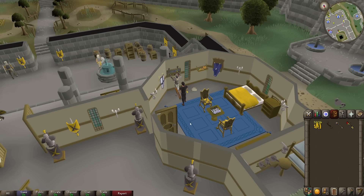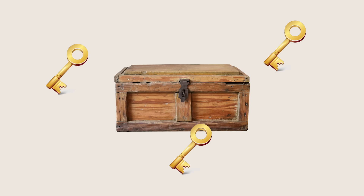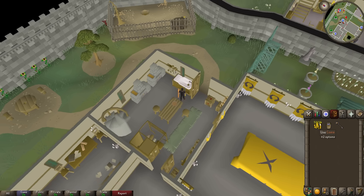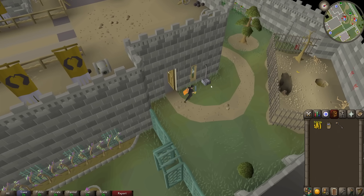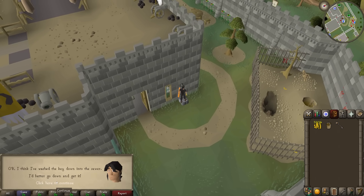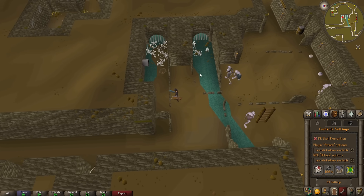You later discover that the special sword is locked away inside a case. To open this case, you'll need to find 3 keys from different characters in the game world. For example, one of these NPCs has dropped their key in the kitchen drain. You'll need to pour a bucket of water down this drain behind a castle to wash the key down. Then, you'll have to travel beneath the city's sewers to retrieve the key.